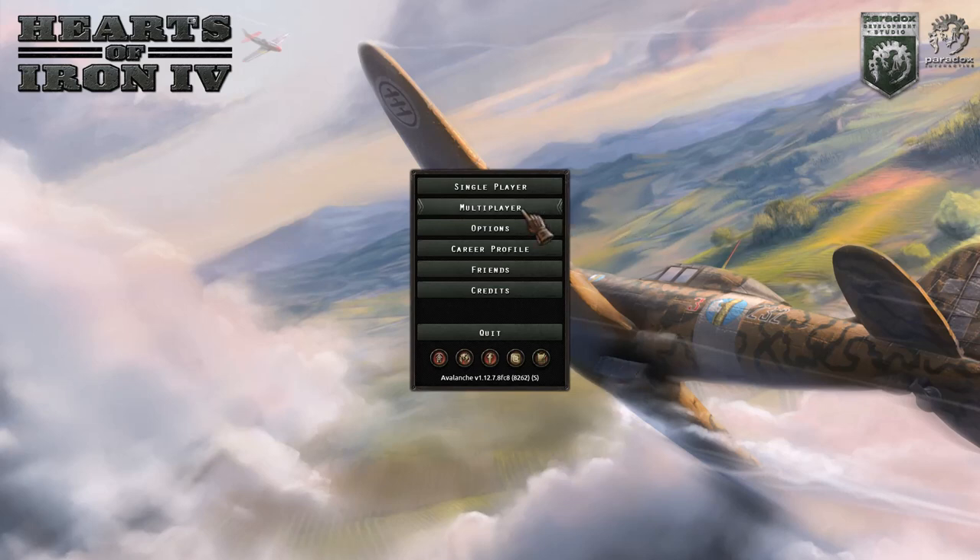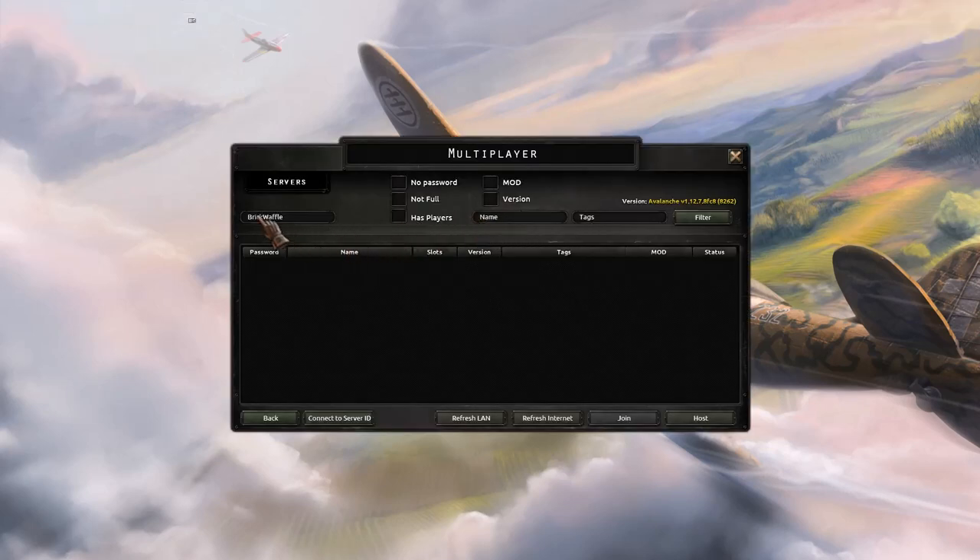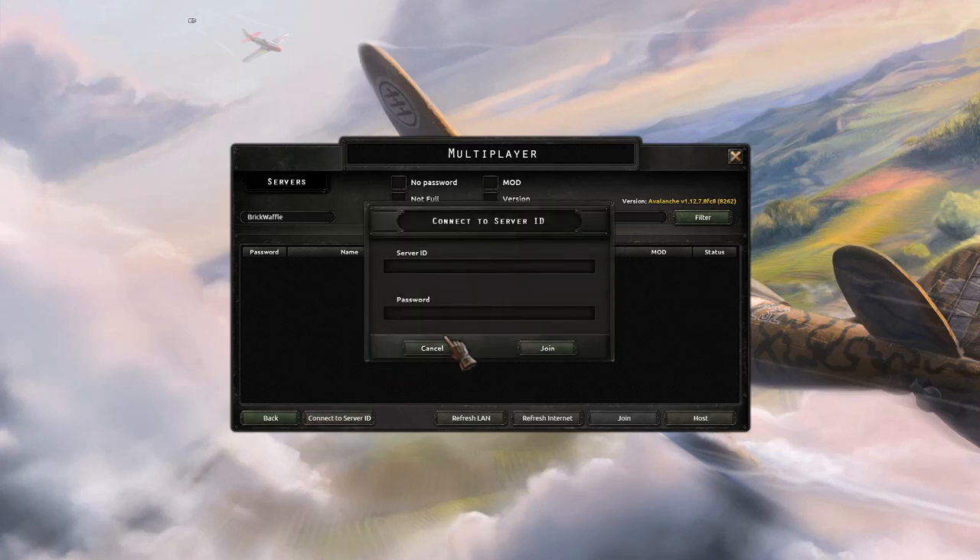To get started we're going to go to the multiplayer menu. From here, make sure you click in the top left corner to change your name — by default that's going to be 'player.' If everybody goes in with the name player that might be a little bit confusing. When you want to join a game, most often you'll have the server host share a server ID with you. You can click 'connect a server ID,' put in that number and password if anything, and then click join.